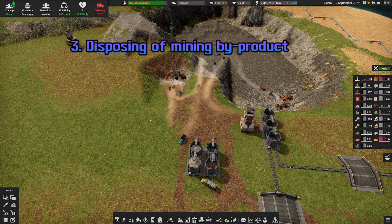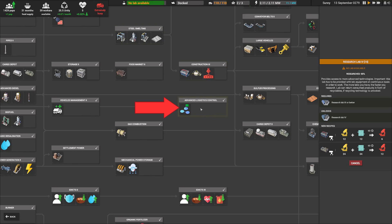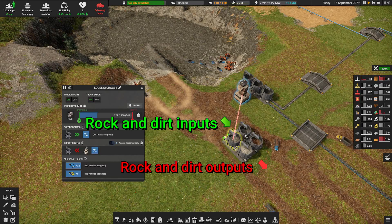Mining By-Product Storages. If your trucks dedicated to transporting your precious ore are the same ones getting rid of the byproducts, you'll lose efficiency. Consider using Logistics Control to create routes dedicated to the disposing of byproducts. Add two storages for dirt and two for rocks.